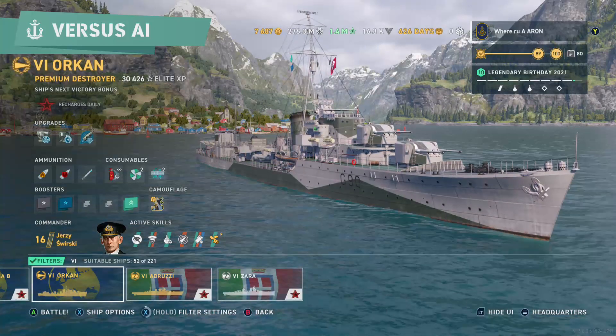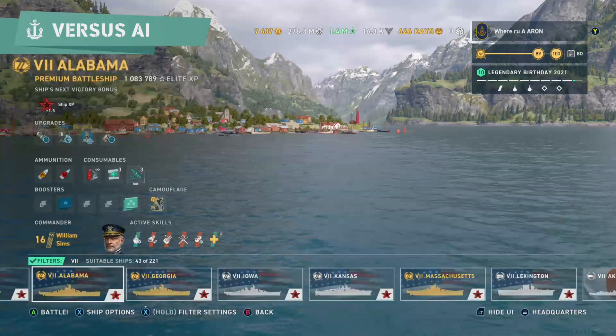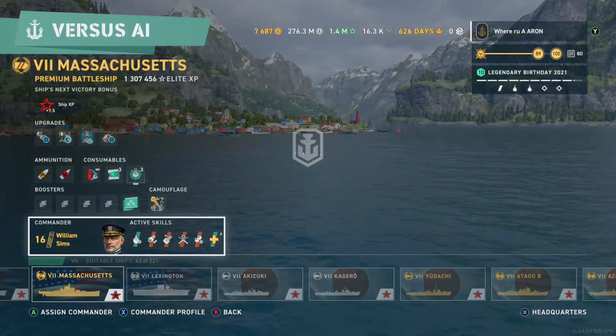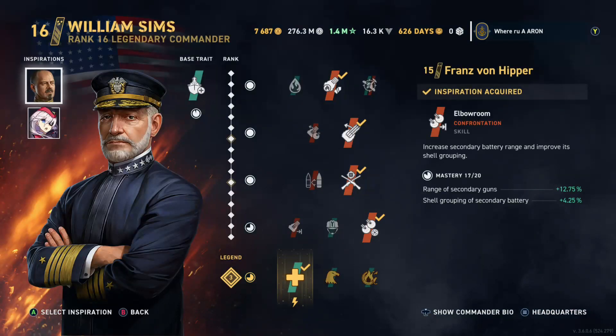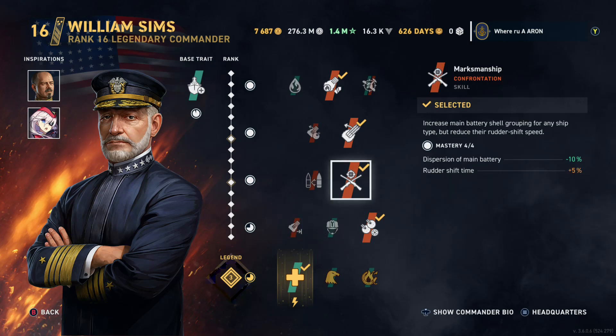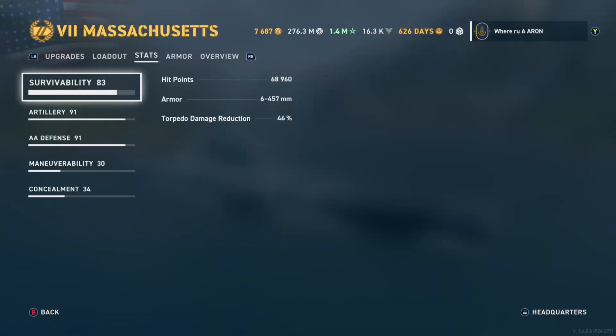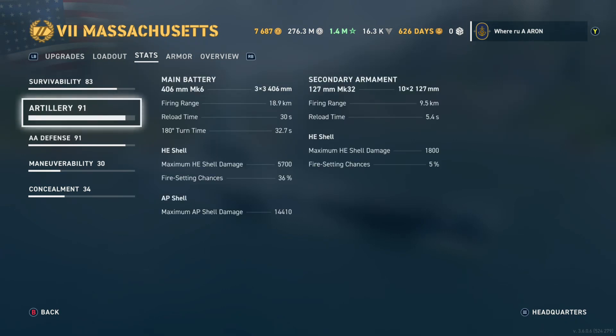With commander skills, let me use the Alabama and Massachusetts as an example. For the Massachusetts I have a mixed accuracy build so I can get 5.9 to 9.5 kilometer secondaries without really sacrificing much accuracy at all — basically an accurate Alabama with 9.5 kilometer secondary range.